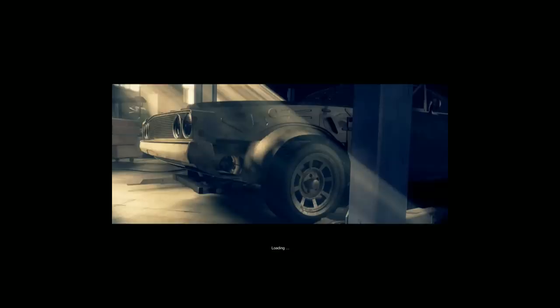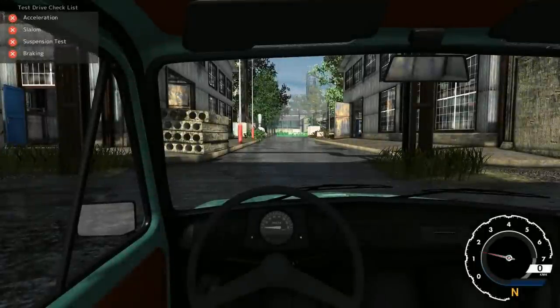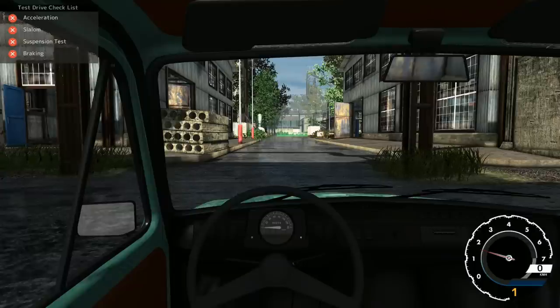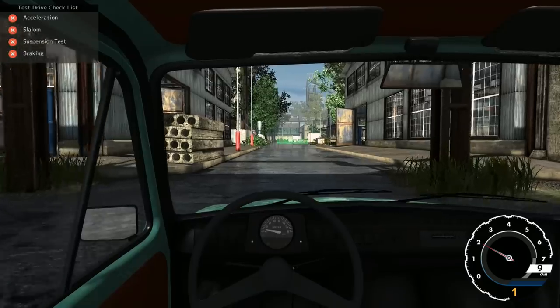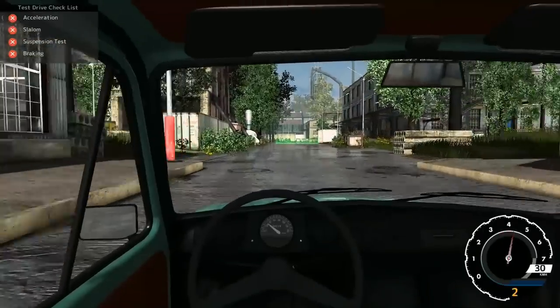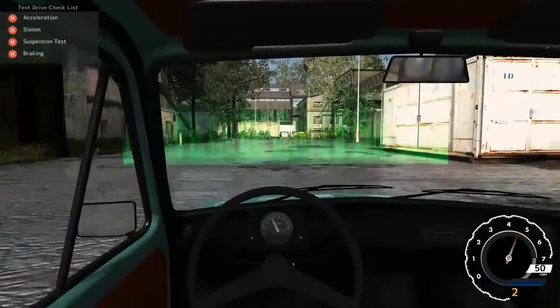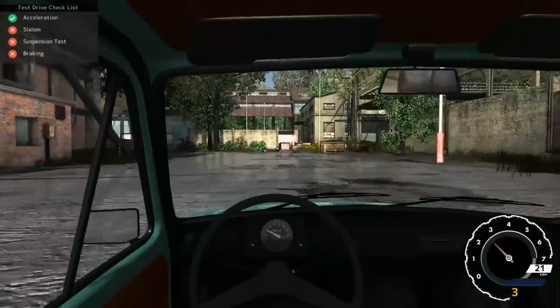Drive it around and see if we can spot what's wrong with this car. You do get to detect things like brakes, acceleration, steering — you might find out about sway bars. This is just gorgeous. So we can do the four things here. The first one is acceleration. Wow, this is floored. This is amazing.